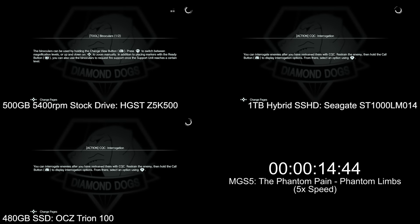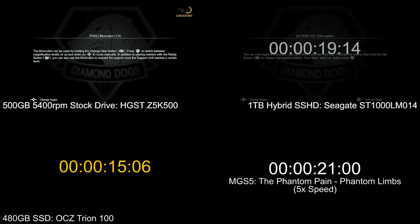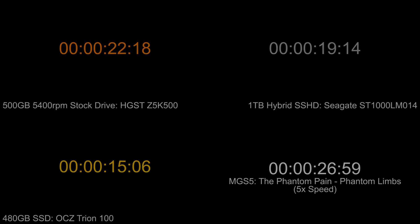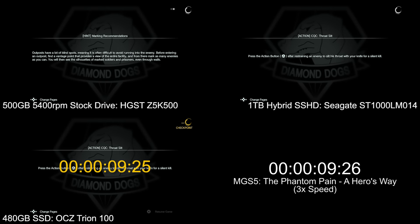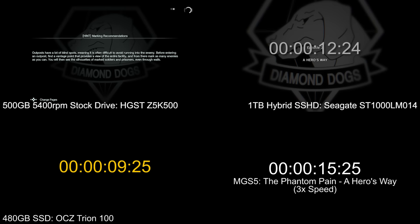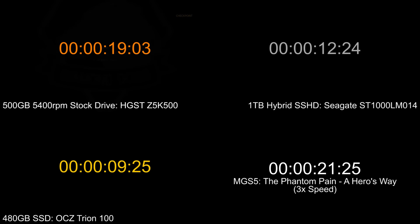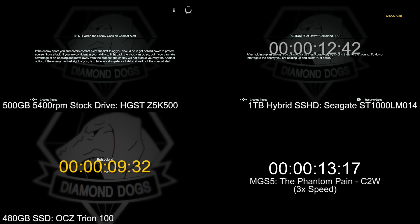Metal Gear Solid 5 actually has reasonable loading times — about 20-ish seconds on the stock drive, chopped down by about 5 to 10 seconds with an SSD. Looking at percentage, that's actually about 50% improvement. The SSD is about 7 seconds faster on every mission load, and it's significant because you constantly go back to the command center and out to a new mission — it can add up. A good case for SSD, but not essential since it was already fine before.